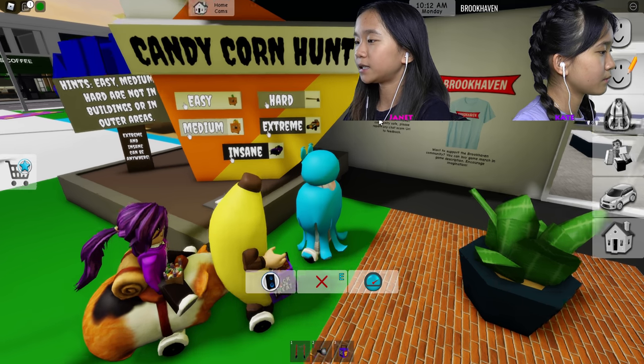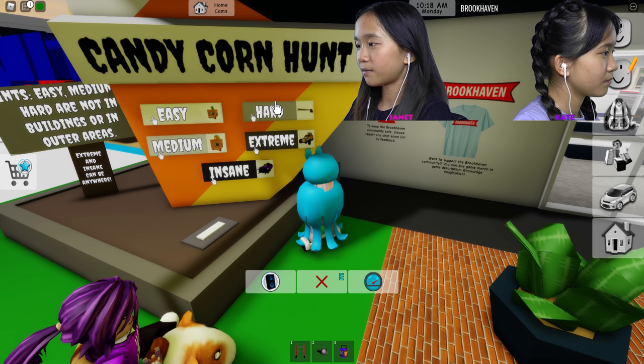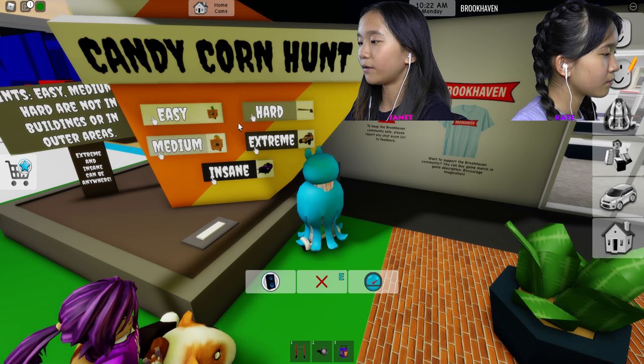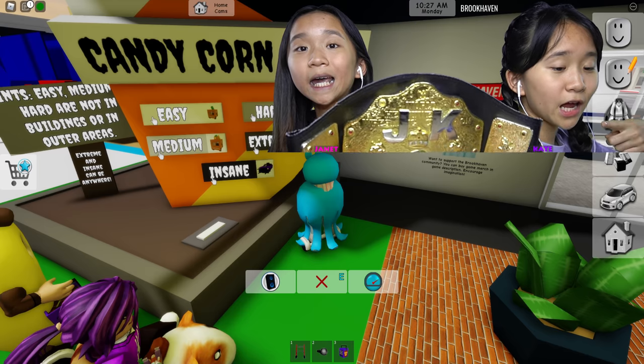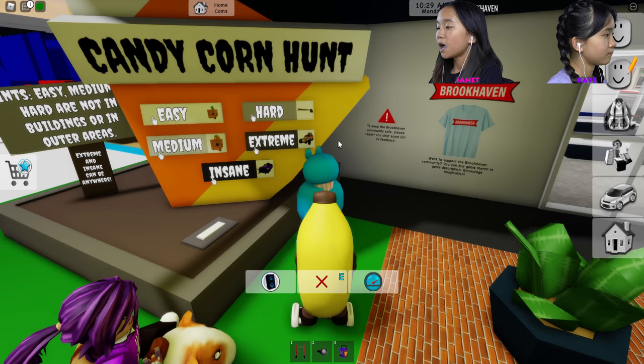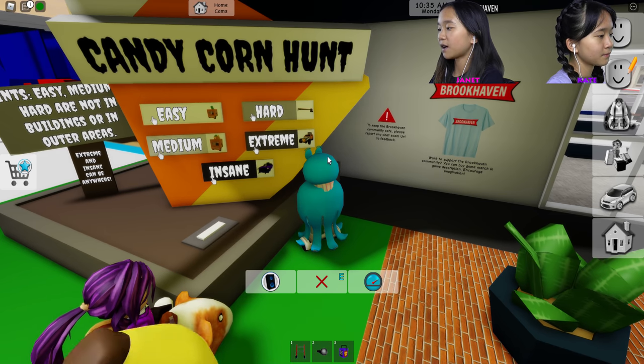Today we're doing a challenge for easy, medium, and hard — we're going to compete to see who can complete each round first. Whoever completes each round first gets a point, and whoever has the most points at the end gets the champion bell. For extreme and insane, we're just going to show you where they are, because there are 70 of them and they're kind of hard to find.